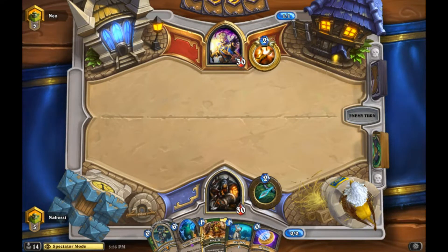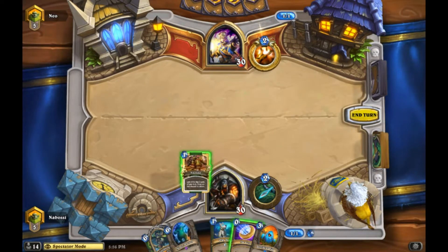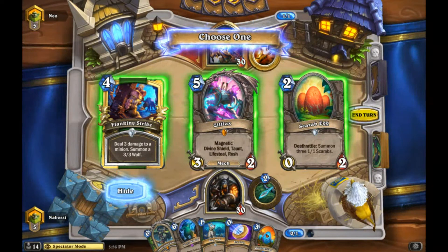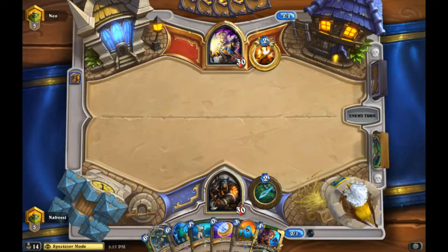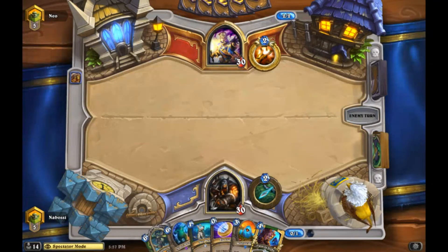We basically just have to worry about Psychic Scream depending on what Priest he is. I'm not even sure what people are playing in Priest right now. Scarabag's pretty good here. Flanking Strike's not bad either if he has the Cleric. I think I like Flanking Strike more because we have nothing in hand that answers his plays - we just have stuff that develops our own board but it's kind of slow, and we need a second turn four play.